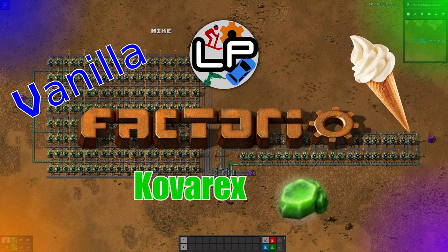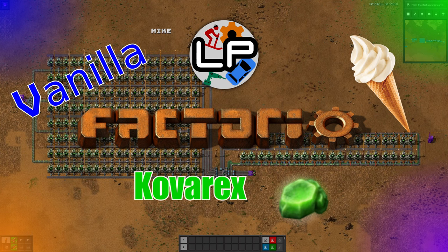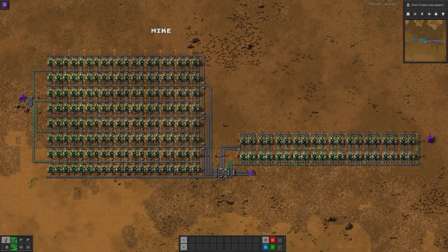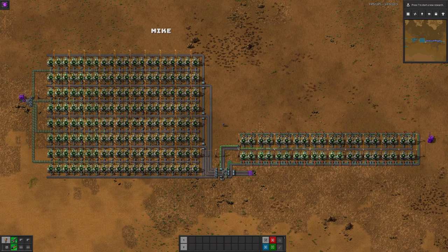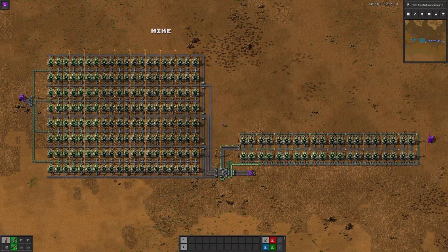Hello everyone and welcome to Lawrence Plays for another episode of Factorio Flavours, the series where we take one of the more complicated processes in Factorio and each have a go at making our own version to see which one works best and is most interesting. Today we're going to look at the Kovarex enrichment process, which takes Uranium-238 and turns it in a slightly complicated way into Uranium-235.